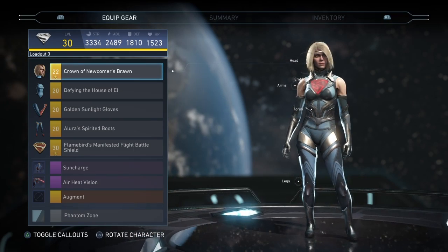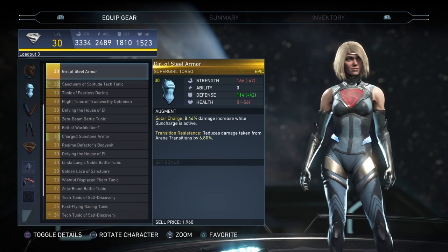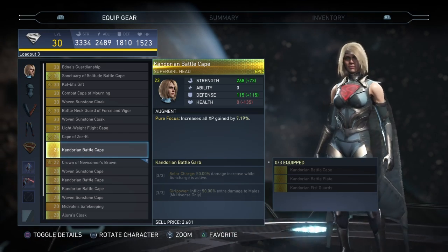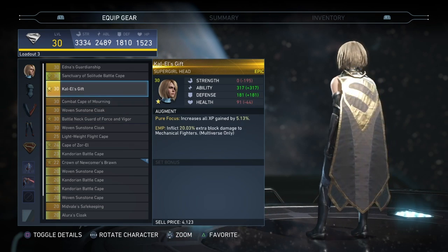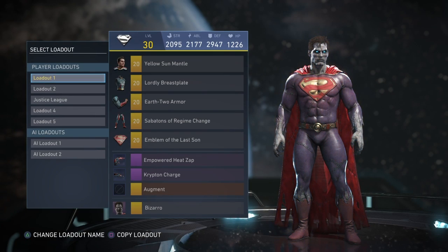My favorite loadout for Supergirl is this one, mainly because it's my only capeless Supergirl loadout. I was looking for capeless Supergirl for so long — I kept looking in the chest piece thinking I couldn't find anything. Then I realized the headpieces are what changes the cape, not the chest. So I actually had a couple different versions of capeless Supergirl and literally didn't even know it.